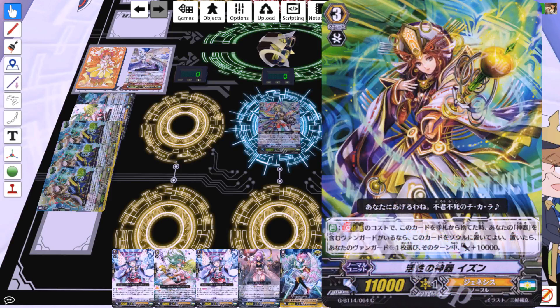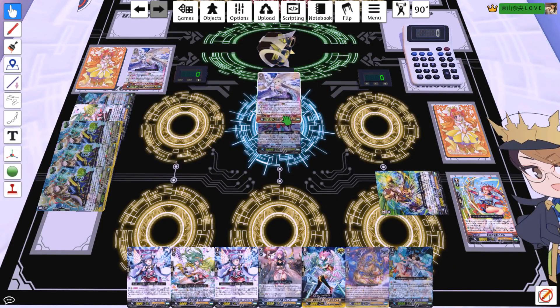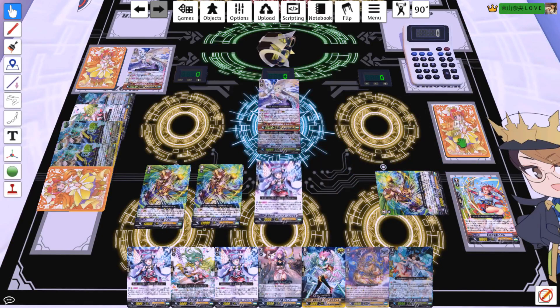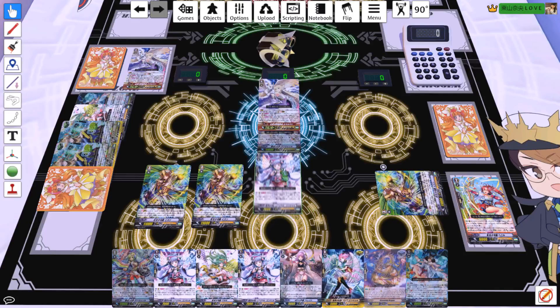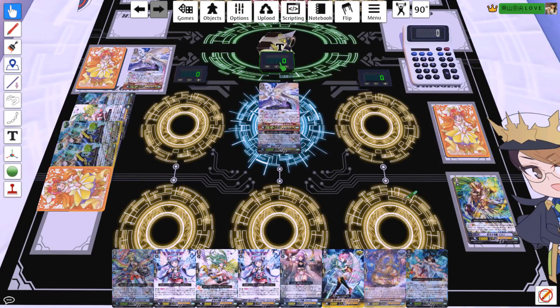Without further delay, let's get on with the combo. We just drew and top-decked our stride fodder — the card I wanted to showcase being Izun. We use Izun to stride, put her skill on standby, and go into Minerva. Using Angelica's skill, counter blast one, look at four cards — we grab Angelica so we can ultimate stride. Put one into soul, put the rest into drop. Then we use Izun's skill: go into soul and give our vanguard 10k. Our total power is 36 right now.